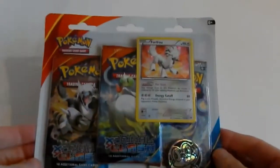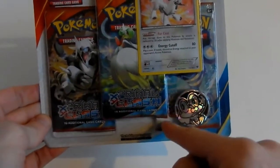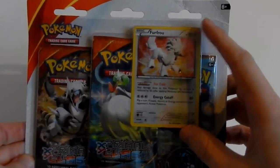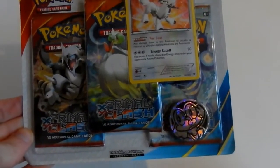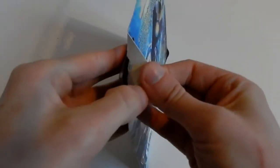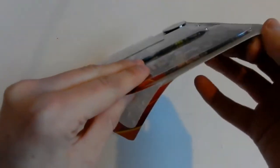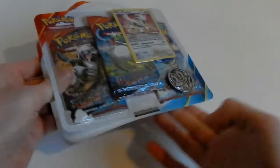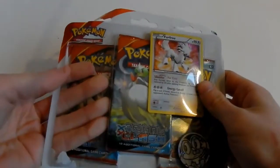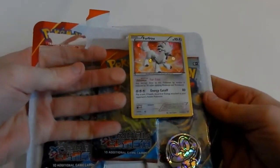Hi there everybody and welcome to my latest open challenge. This is for the three-pack blister of XY Primal Clash with the Throwthrough promo card and the Froakie coin. Good luck to you and even better luck to me. If you are interested in battling against me in these open pack battles, please do so. Just film your videos of the three-pack blisters of XY Primal Clash with the Throwthrough promo coin.